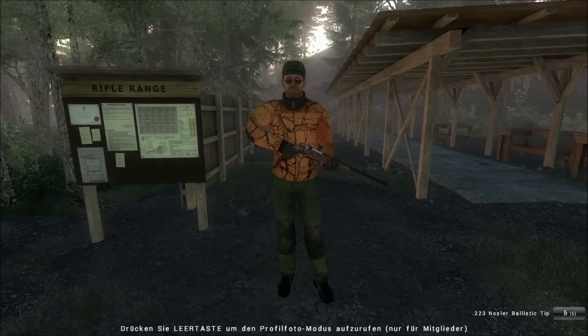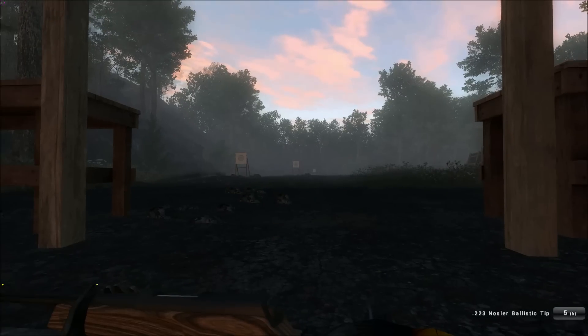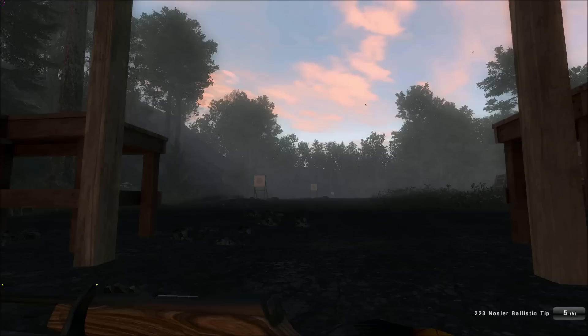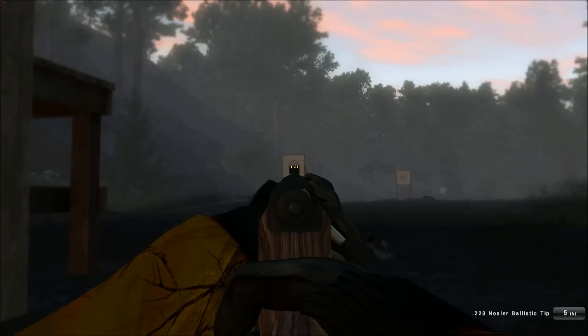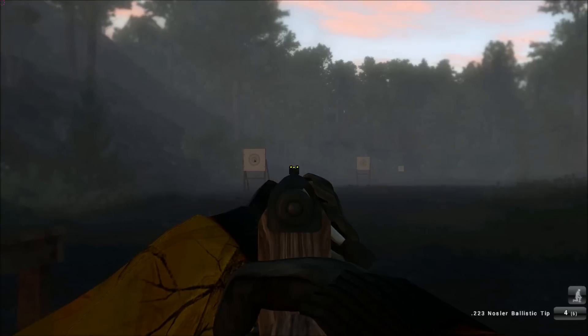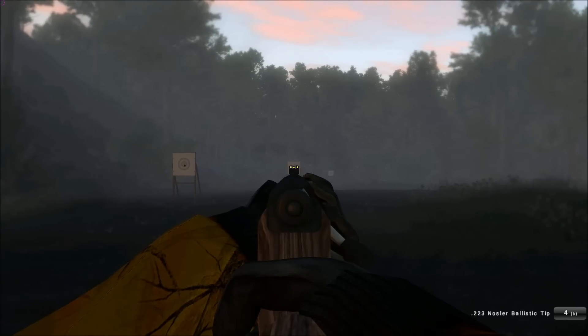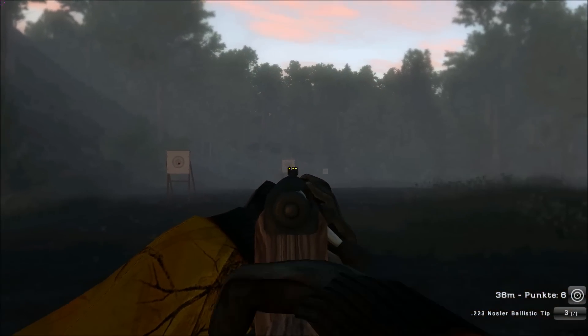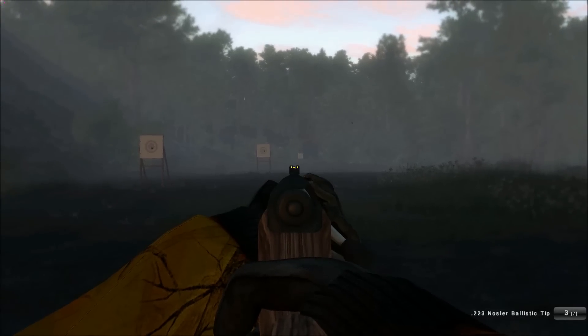So, let's see what this rifle can do. The .223 is a very nice looking weapon and quite precise. However, when shooting while laying down and with no sight attached, the reload animation is really bugged, as you can see here. The sound is quite nice and the animation in any other stance looks smooth.